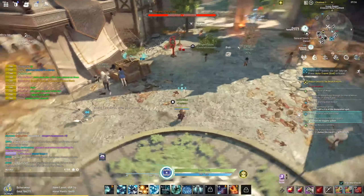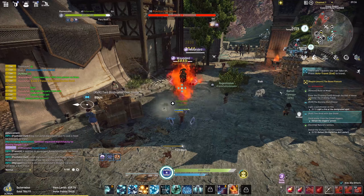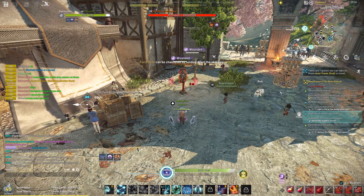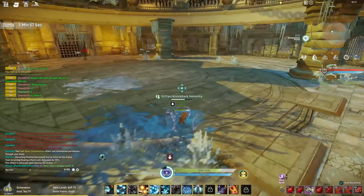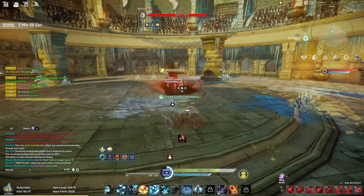The reason we're running all these CC abilities is to set up the Flamethrower. Once we have the target locked down, we can walk up and Flamethrower them to death. Flamethrower is an incredibly powerful DPS purple version of the Fiery Bash. Here in a 1v1, I'll show how I'm controlling with stuns and poking with the Flamethrower.